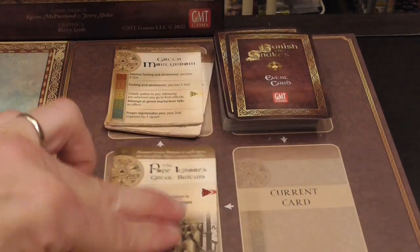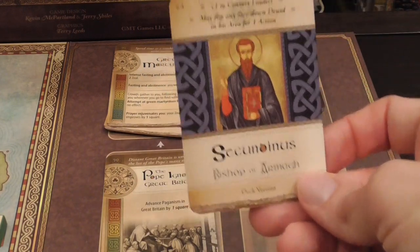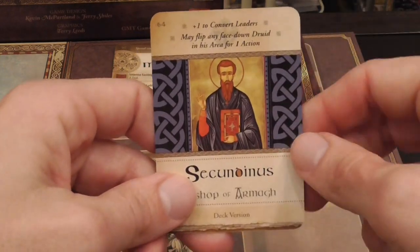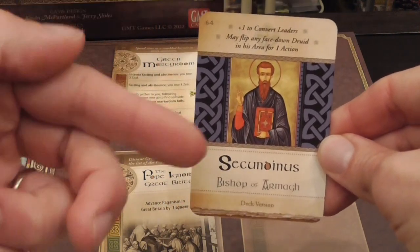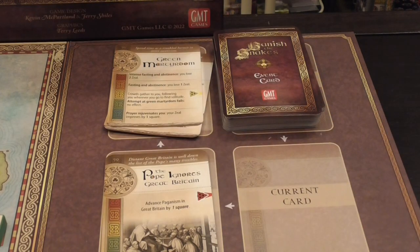Not every card is necessarily an event. Some are keeper cards that go next to your personal display. You have a main saint, and when you draw one of these keeper cards, you keep it next to your display but don't use it yet. When your active saint dies, the keeper card becomes the new active saint.